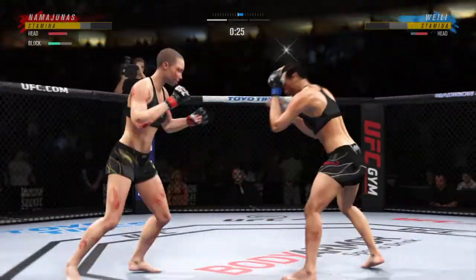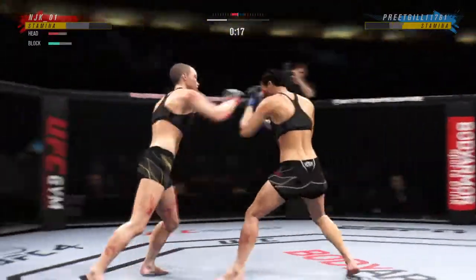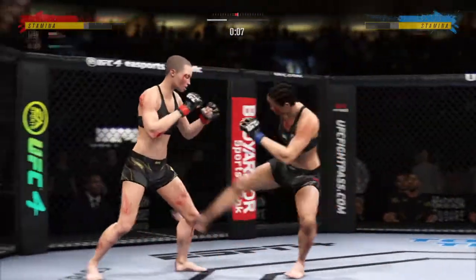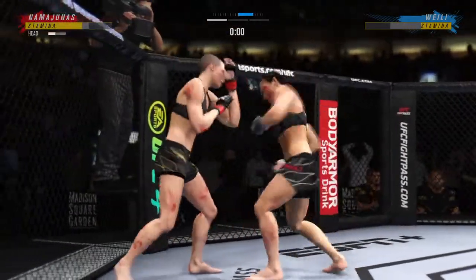Look at the force behind that leg kick. Attempt for the front kick there. There's the clapper with 10 seconds to go. There's no kill on that leg. Namajunas gets caught with that punch.